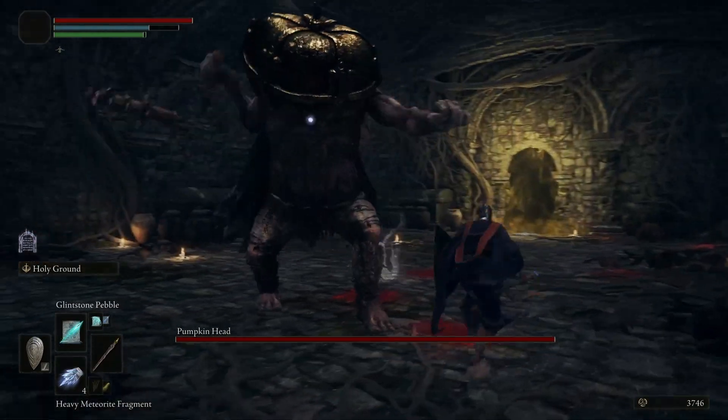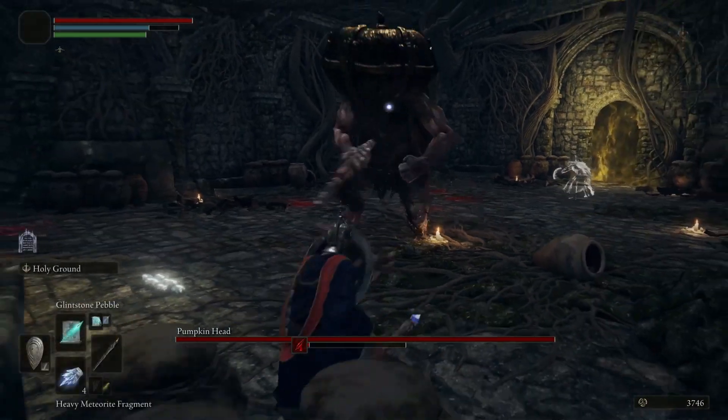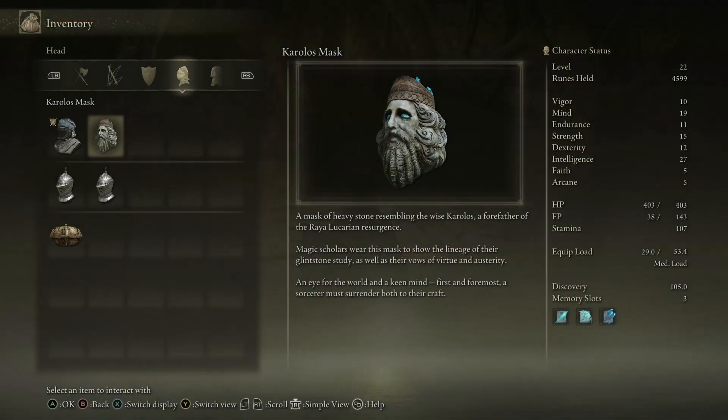Pumpkinhead is a boss you can find in a small rune in the post-town remains. Their helmet, which can be worn by the player, might be one of the new meme helms, assuming the Corollos mask doesn't win over.